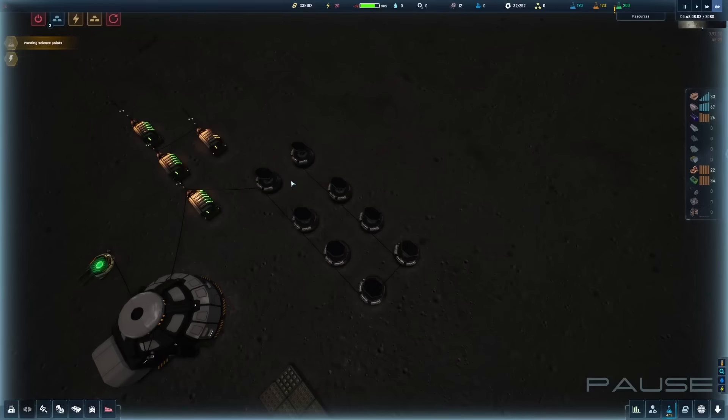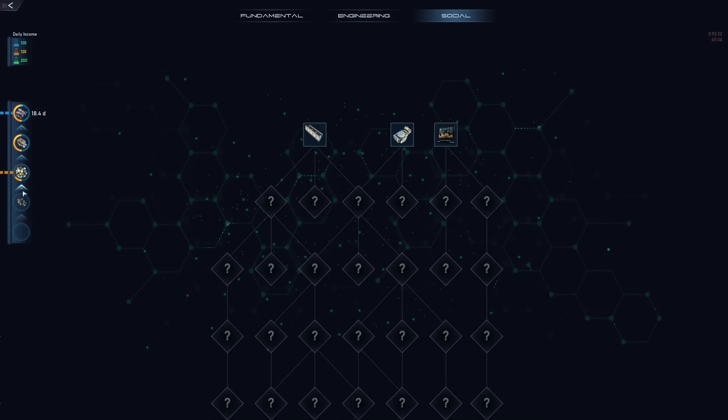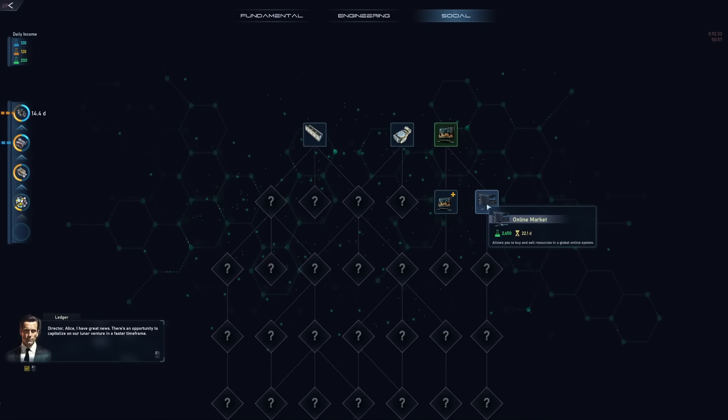We still need those titanium plates being made, so let's move the rolling mill up the research queue to get ahead of this. In the social tree we can start the tender system to get some contracts. There's also living quarters available, but that involves people — drones are so much easier to manage. We have the tender system now, so we can sell resources or buy them if we need them. That sounds very useful.